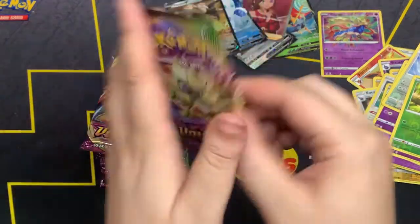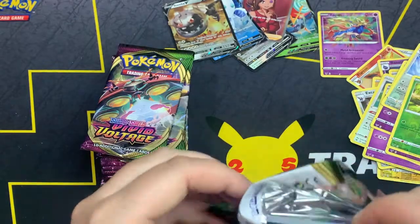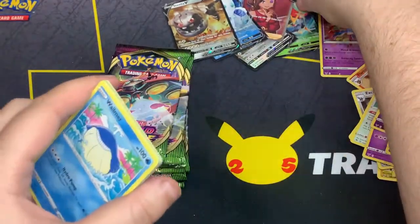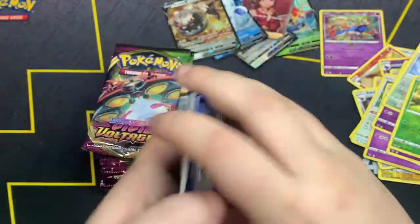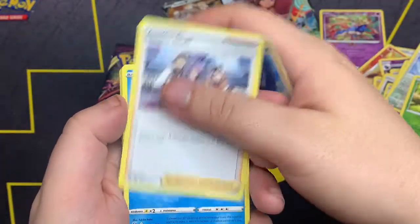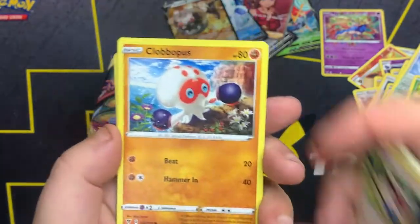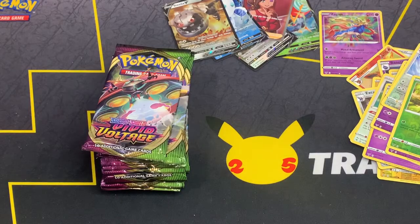Got a little Sableye pack. Code card out. One, two, three, four. We got Water Energy, Galvantula, Swellow, Liepard, Wailmer, Tynamo, Exeggutor, Chatot, Clobbopus. Whismur as the reverse, and Exploud non-holo.